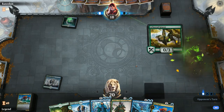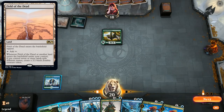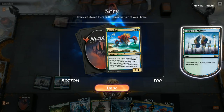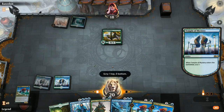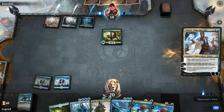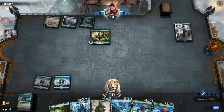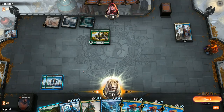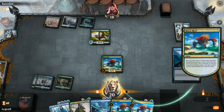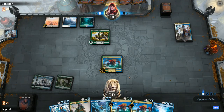Turn one Breeding Pool into Arboreal Grazer — some sort of ramp deck. We can see Field of the Dead, so the opponent is on the Scapeshift deck, trying to make zombie tokens. Not a Risen Reef off the top, but having more Risen Reefs is useful since this deck doesn't really kill our creatures. Opponent plays Teferi, Time Raveler, which lets them Scapeshift at instant speed and can also bounce a Risen Reef — though that's not a terrible exchange. We could regret not keeping a land on top.